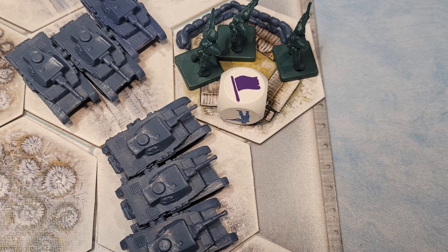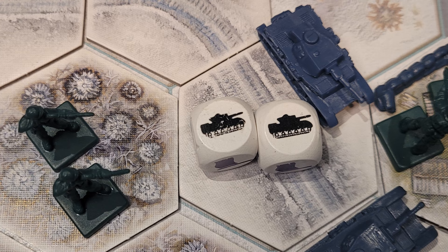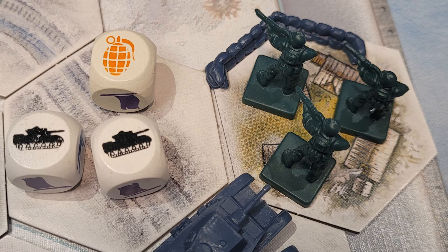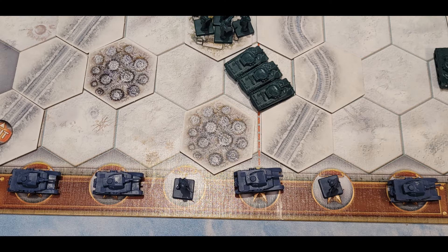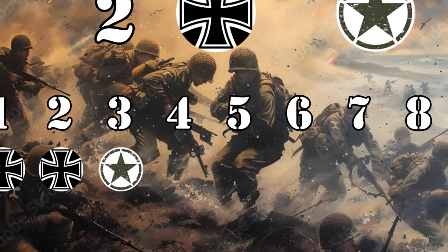The Germans push forward their panzers, killing off some American infantry along the way. But they have placed themselves between American bazookas, who fire into their flanks, destroying the German tanks. That's six points — the Americans win, giving the Allies a much needed victory! The Allies now have one point in the campaign, while the Axis have two.